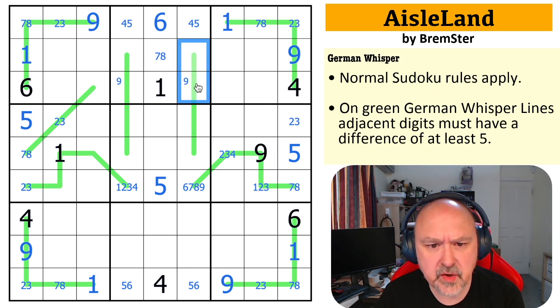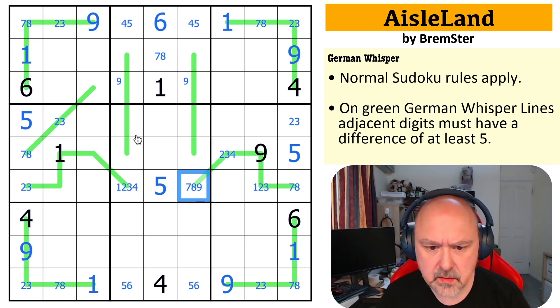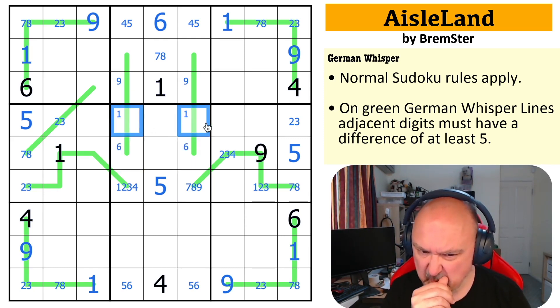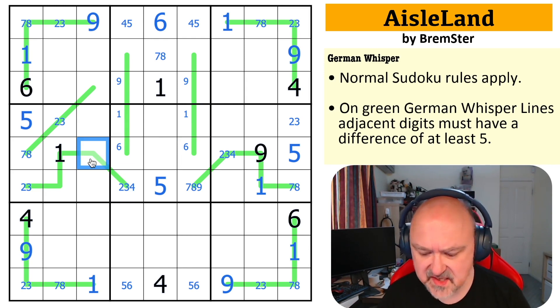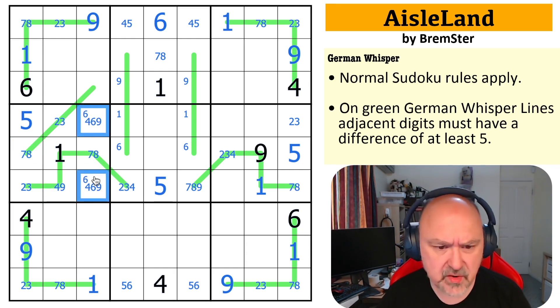Six has to go in this box somewhere and I can't put six here. This cell can't be six because that cell can't be one. And six can't be there either. Six has to be one of those two end cells. I can't put six here because then both adjacent cells would have to be one. So six is at the end of one of these lines, which means one of those cells has to be one — so one is down here. This becomes the one. This is high and can't be six, so it's seven or eight — giving me a seven-eight pair. The remaining cells are four, six, nine. I can't put six there, so six is in one of those two. There's no nine there, so this is a four-six pair, and that is nine.